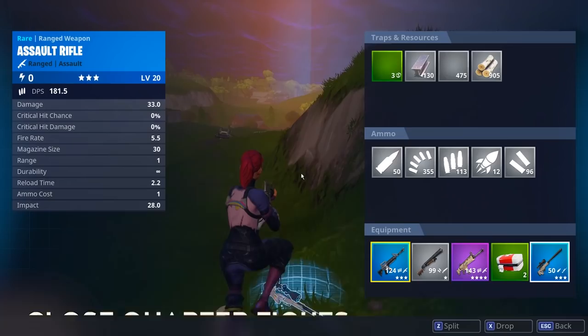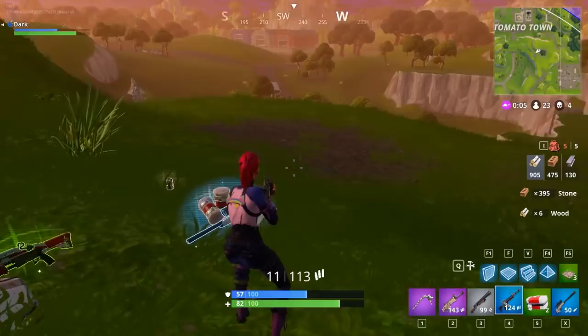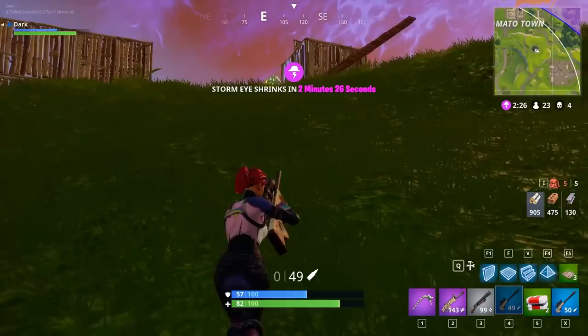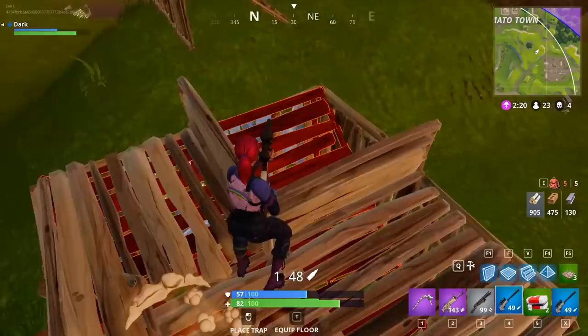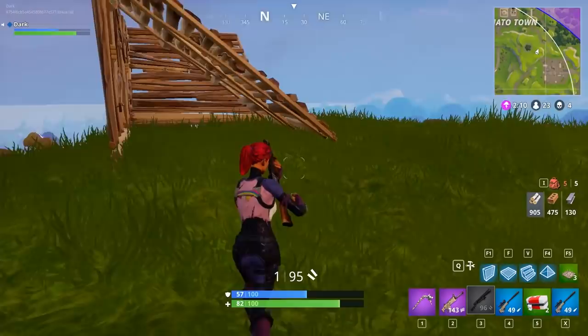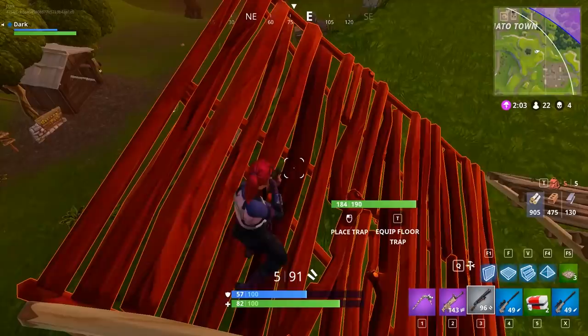Next one: close quarter fights. This is a huge one when becoming pro level in this game. Controlling the fight up close is essential to winning consistently. Building walls around you while fighting people up close flusters them and gives you a breather to reset the fight. I'm going to commentate some of these battles so you get the idea of what I'm thinking. I'm going over here to heal and I catch someone sneaking up on me. We take those easy peek shots, get them low. Someone ends up shotgunning this guy and the fight becomes me versus the other guy.